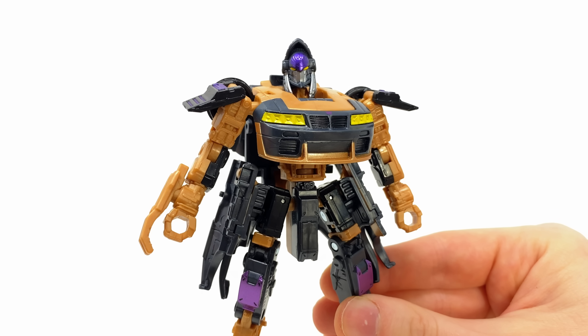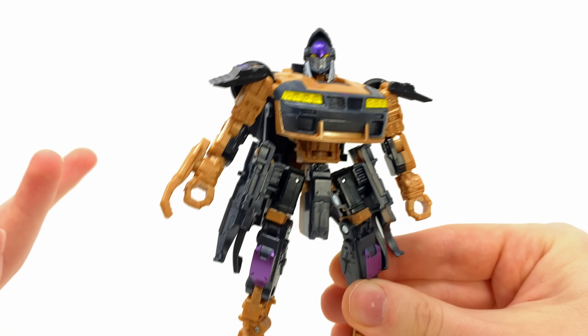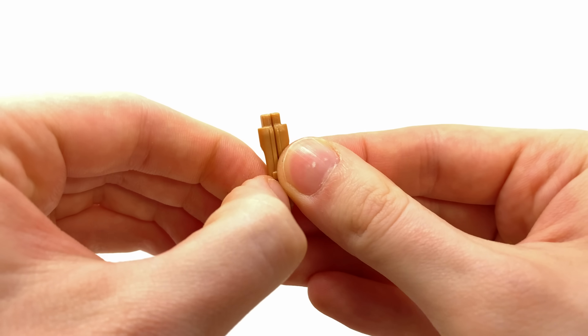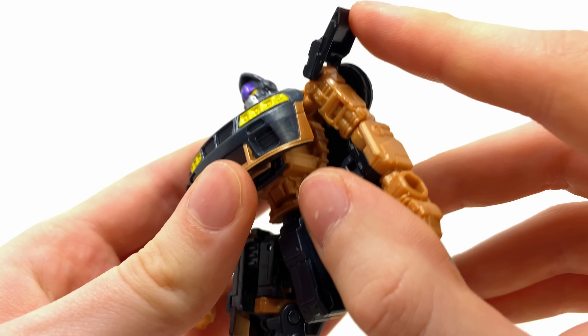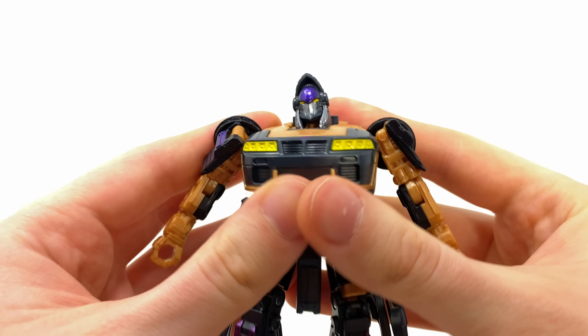Now for her transformation — it's not too difficult, but there is a high fiddle factor with this figure just due to how much is going on, and because she's a Deluxe Class. First you're going to want to wriggle off the arm blade and split it into two distinctive pieces — definitely keep your eye on these as they are so small. Come back to the toy and take these shoulder pads, snapping them into place. There's a tiny little tab that slides into that notch, so click that in there.